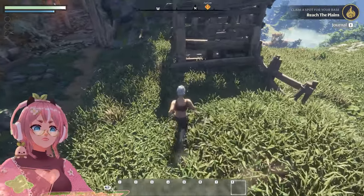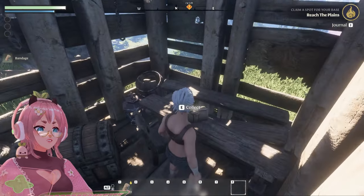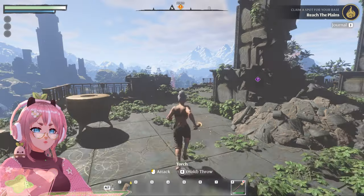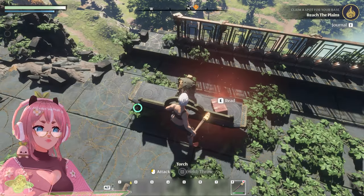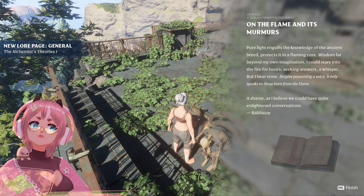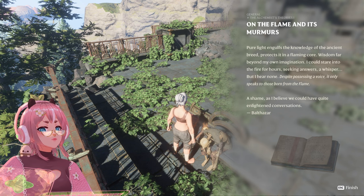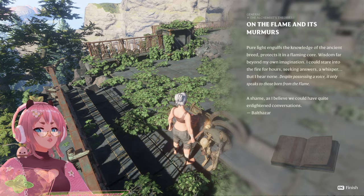What is this? There's a chest. What are these? Bandage. Thank you. What's here? Take all. What's there? Why is that red? That's a dead person. E. Read. New lore page. General. The alchemist theories. On a flame and its murmurs. Pure light engulfs the knowledge of the ancient breed.